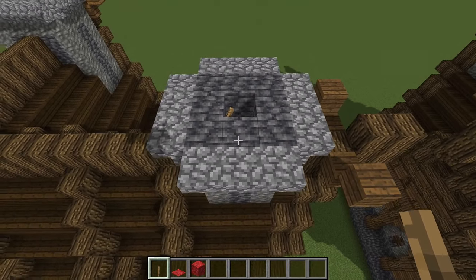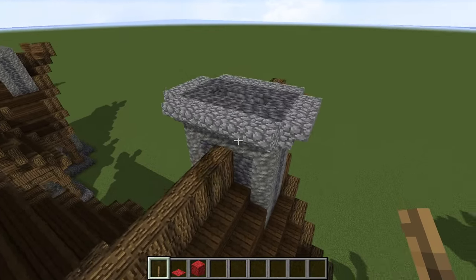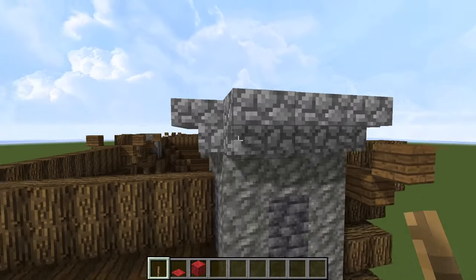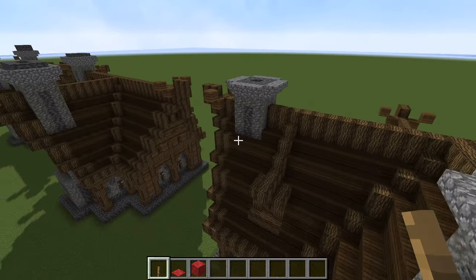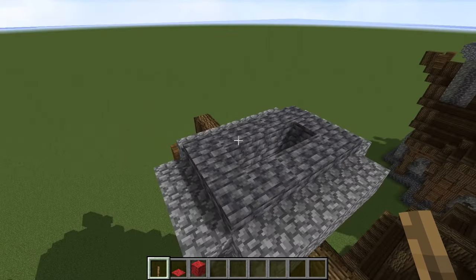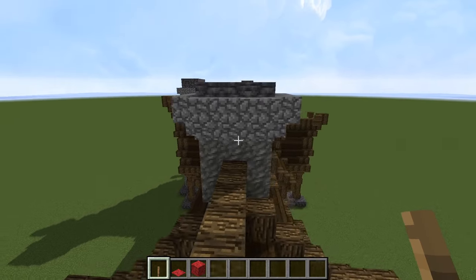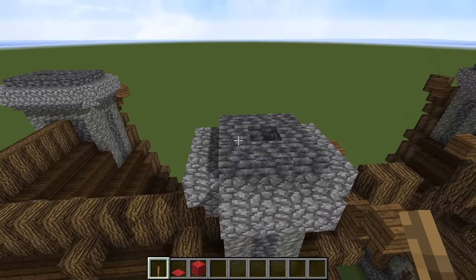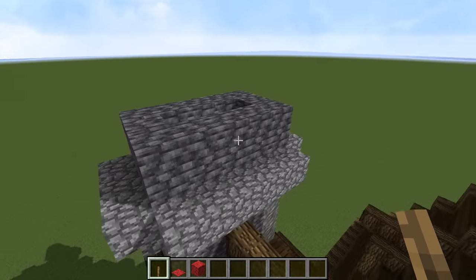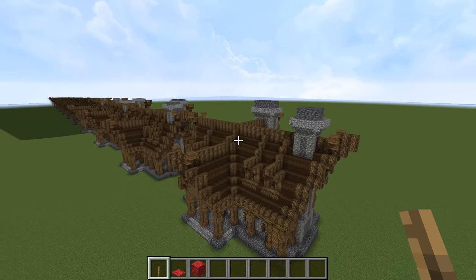More detailing for the chimney back here: cobbled deep slate and then upside-down cobblestone stairs on all four sides. Same deal for the larger chimney — on all four sides of that. Next phase: cobbled deep slate again and then cobblestone half slabs on top of all the upside-down cobblestone stairs. Then your very last step: another layer of cobbled deep slate for both the big and small chimneys. Once you have done that, your medieval tavern will be complete.